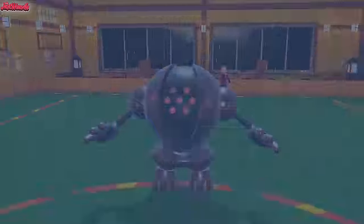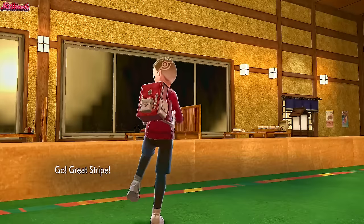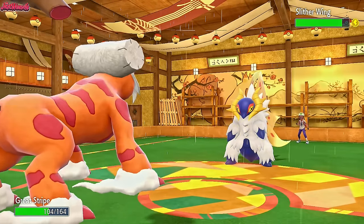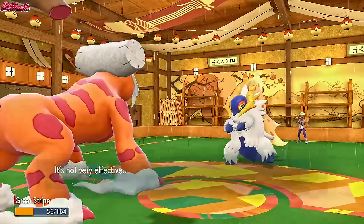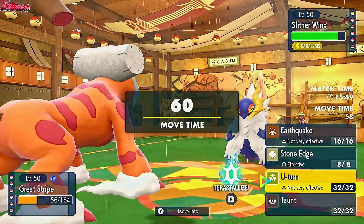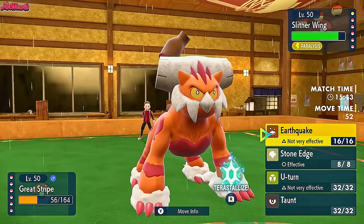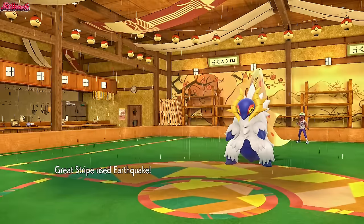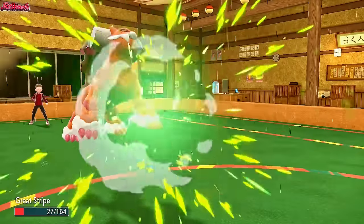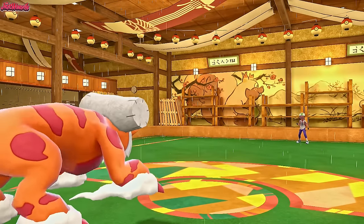They might go straight for a Close Combat here, so I'm going to go Landorus again. This time we'll get the Intimidate off and hopefully they don't U-turn. If they do U-turn they go straight to Polywrath, in which case I think we just let Landorus go down. Sliverwing goes for a Close Combat — that's going to bounce right off us. They can probably tell we're not defensive by that damage. Assuming they're going to switch out, we go for an Earthquake. Earthquake will two-shot now they've got a Defense drop, so Earthquake is the best option. They go for a U-turn though, so Sliverwing is no longer such a big threat.